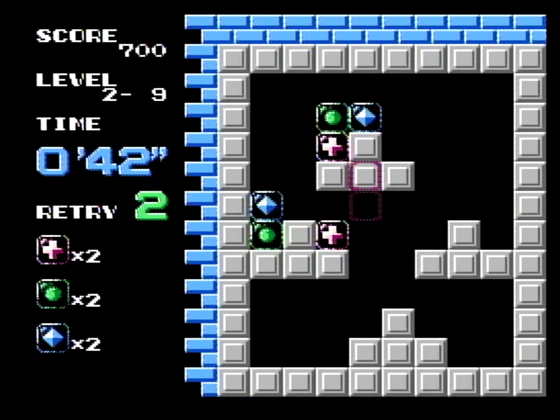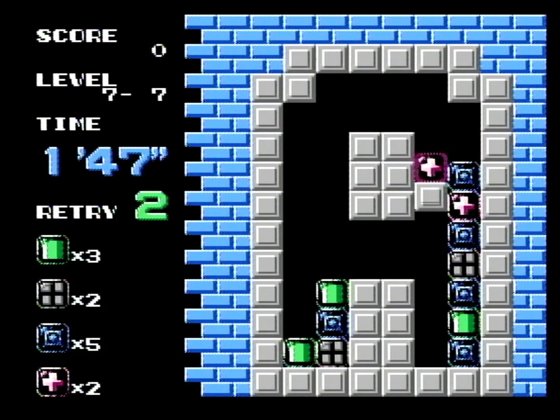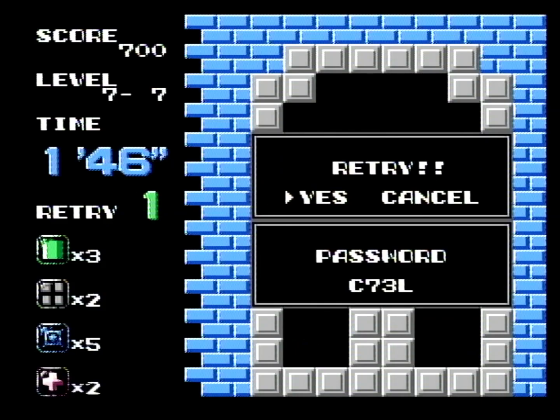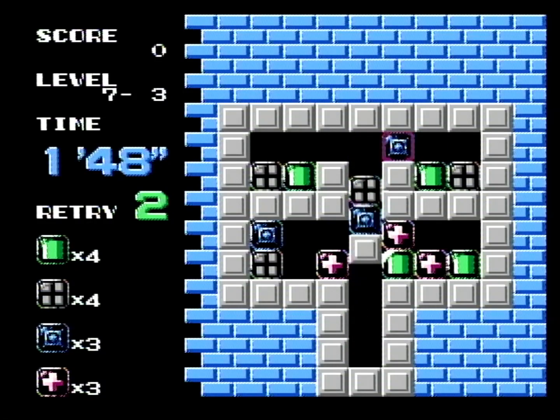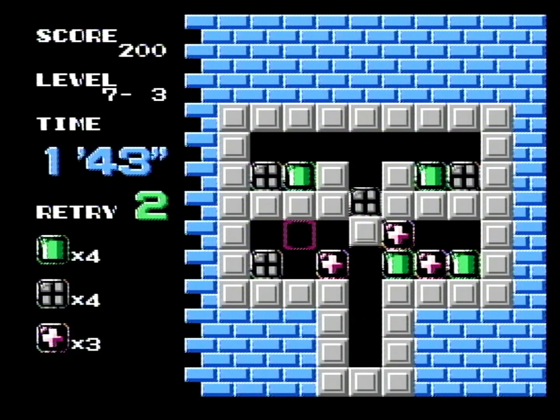Different kinds of pieces will be added as you go, usually denoted by a different symbol or color. Failure isn't the end of the world here, either. You get a password each time you fail that takes you right to that level, so you won't be asked to repeat any puzzles you've already completed. But you do have a timer, and you have three re-tries with that timer.